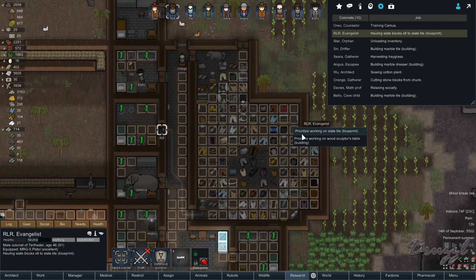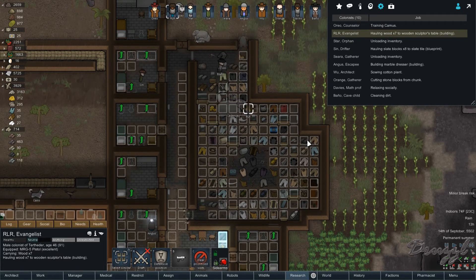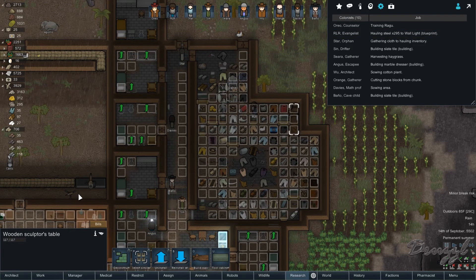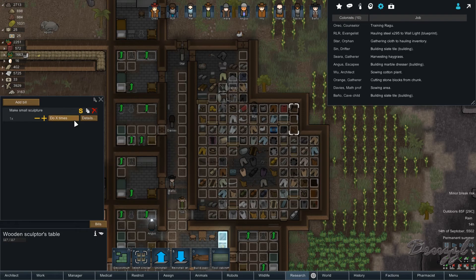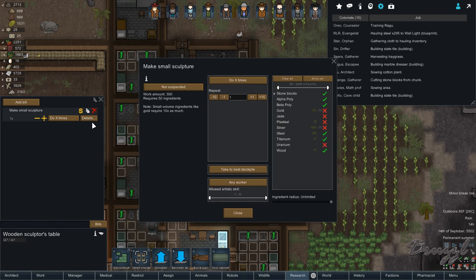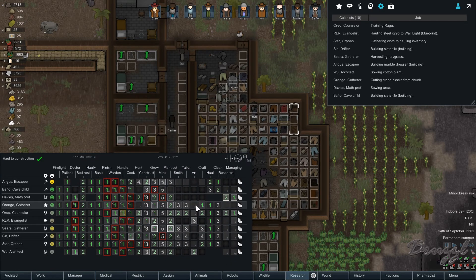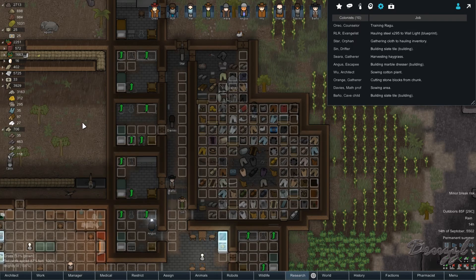RLR, as soon as you're done with that, can you work on the sculptor's table please? Thank you. We are going to make small sculptures, do a certain amount of times, using only stone blocks, and drop on floor. We'll make three. Who is our best artist? Orange loves it, RLR is better, and Wu is the best. Looks like Wu gets to do everything.